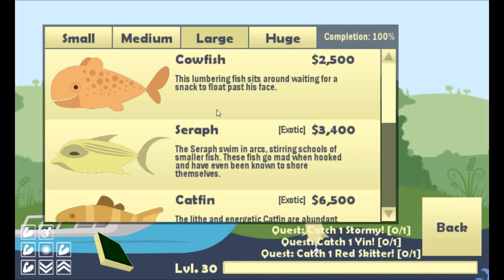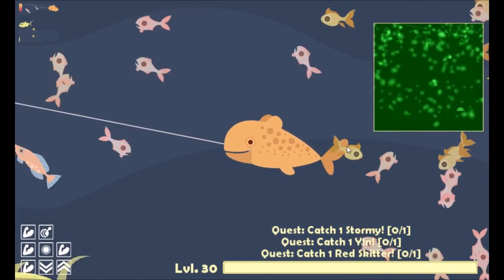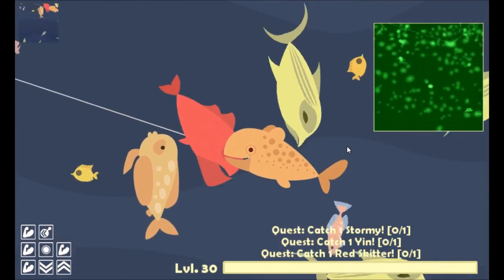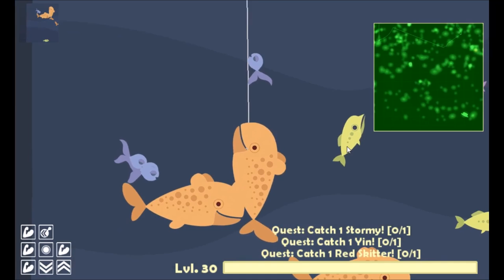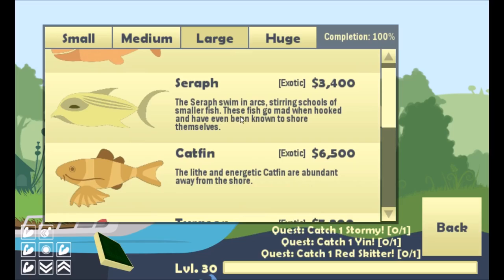The first fish on our list is the cow fish. This fish can be found towards the shore, and all you really have to do is float a bait near its face. It's really easy to catch — as you can see, it doesn't really fight at all, so that shouldn't be an issue.